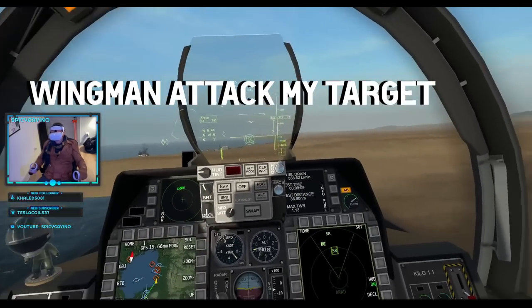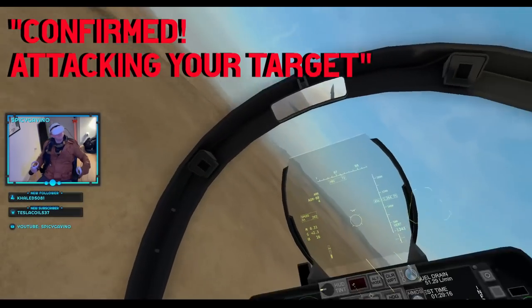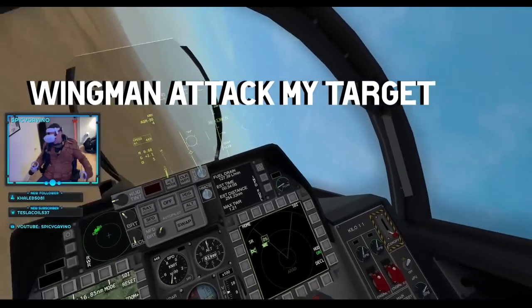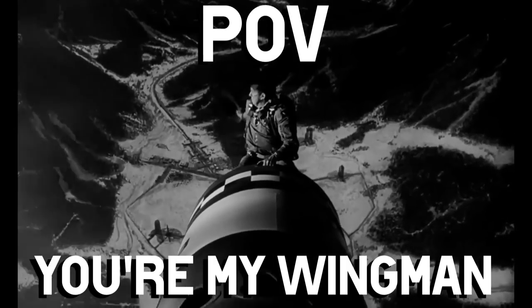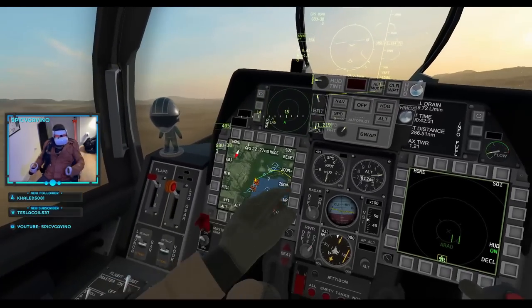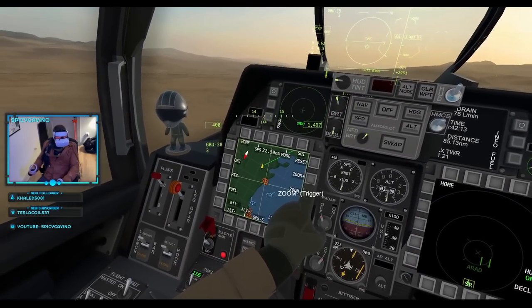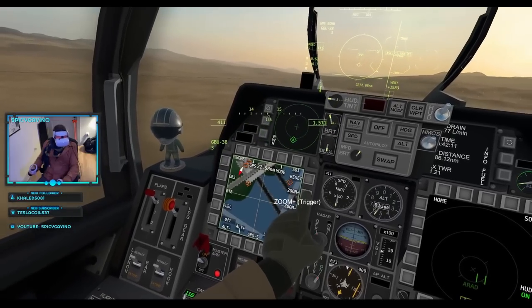Wingman, attack my target. Wingman, attack my target. Wingman, attack my target. Confirmed, attacking your target. Wingman, attack my target. Having successfully shown leadership in the air and delegated my entire workload, I decided the next step was to drop GPS guided bombs on targets that couldn't fire back at me.